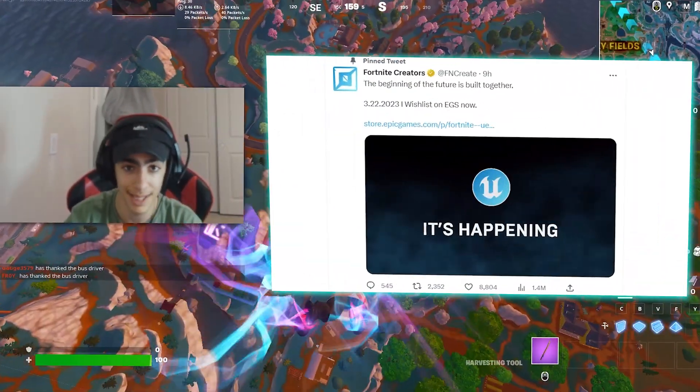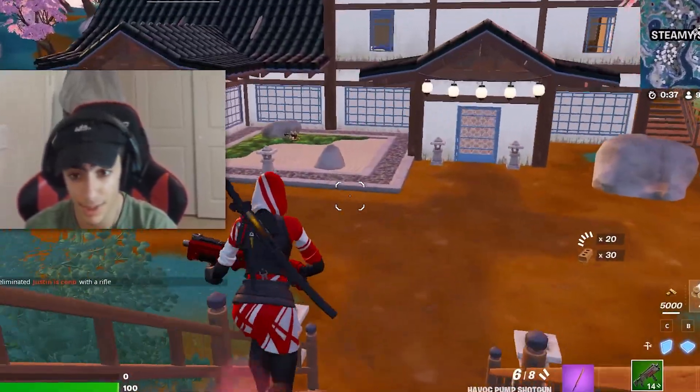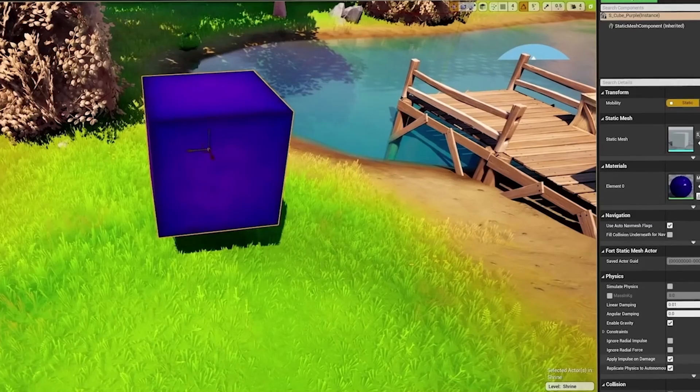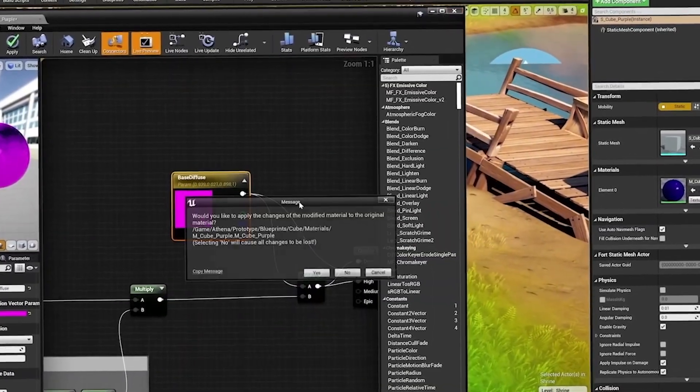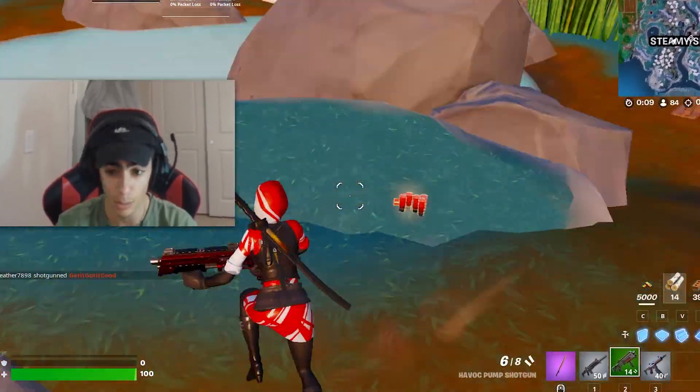Creative 2.0 is arriving in just a week and we have so much new stuff to unpack. This is already the biggest announcement in Fortnite's history, but also one of the biggest in all of gaming. Creative 2.0 is essentially what any content creator wants, but also built for the casual enjoyer. It's a full landscape in which you can build anything you want.